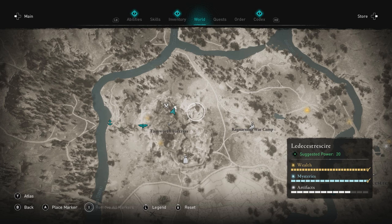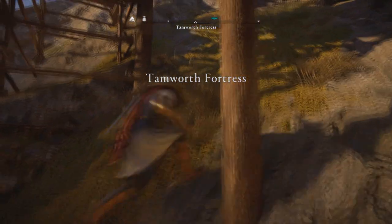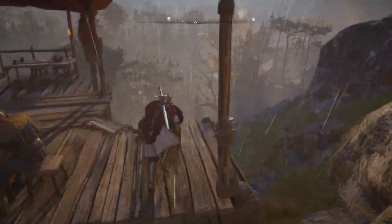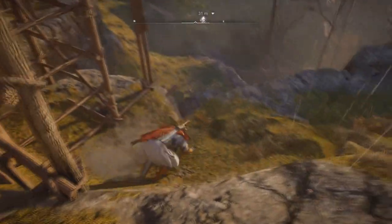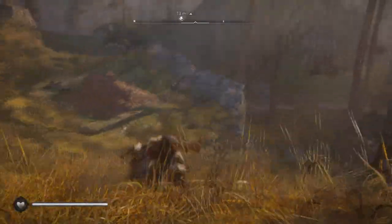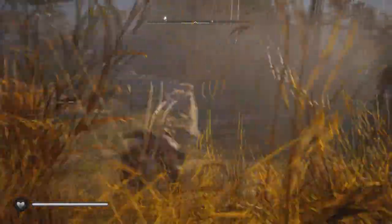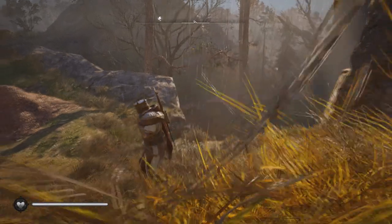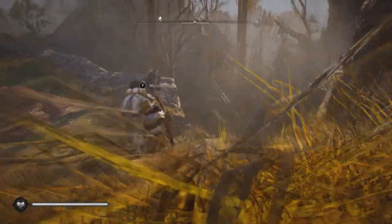If you're struggling to get the tattoo flying paper near Tamsworth Fortress, this is a little cheat you might want to use. The tattoo design is flying above this pile of leaves, so just call your horse and park the horse right next to it.